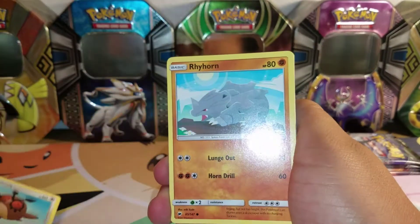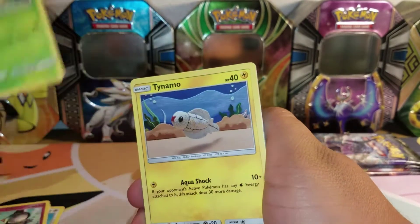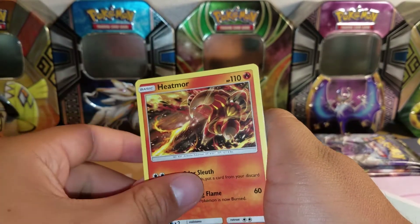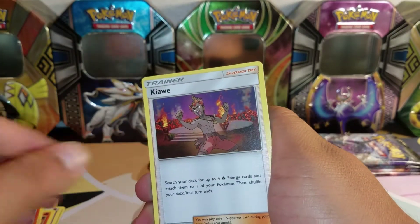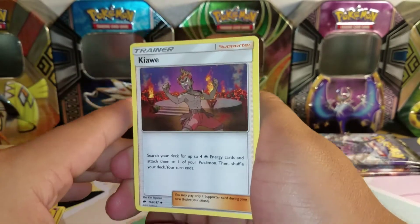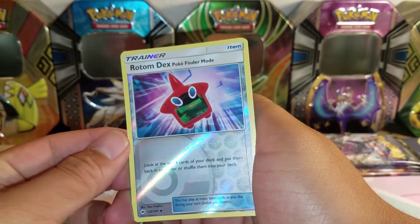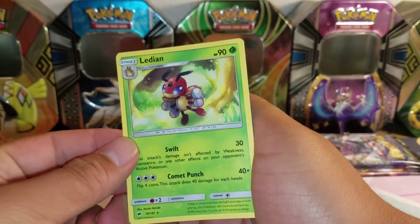Hoot Hoot, Rhyhorn, Ralts, Tangla, Tynemo, Psychic Energy, Heatmoor — I think that's a new card. Semi Seer — that's a new card. Kiawe, I think this is supposed to be a really good card; it can work well with some good decks. Rotom Dex Pokefinder Mode — Reverse Holo. And Alidian, Regular Rare.